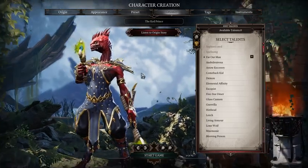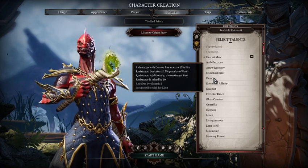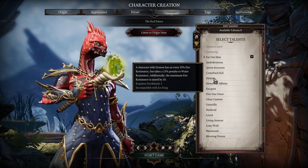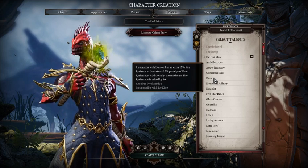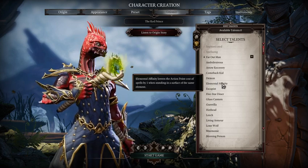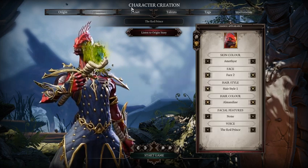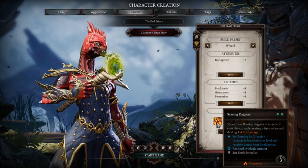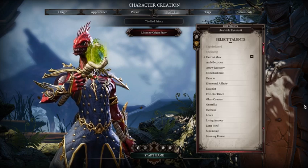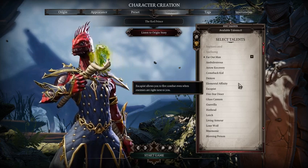For talents: Far Out Man is not a bad choice. You've got Demon, which is really good — fire resistance is increased by 15%, and you take a penalty to water but gain additional fire resistance. That's really nice because you can just stand in the fire and do what you've got to do. A really good partner talent is Elemental Affinity, which lowers the AP cost of your abilities by 1. So Searing Daggers would cost 1 AP. Ignition, however, will not be 0 — it still will be 1. Really good combo there, along with Far Out Man because you can reach incredible distance.